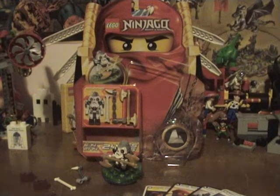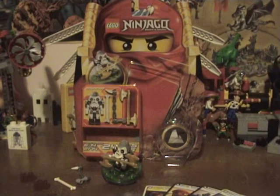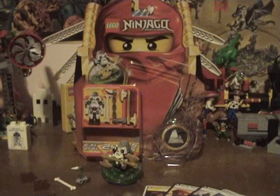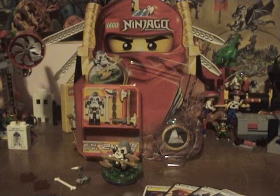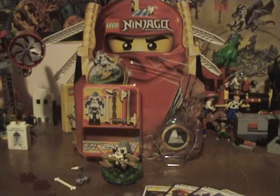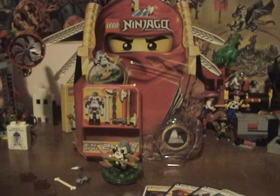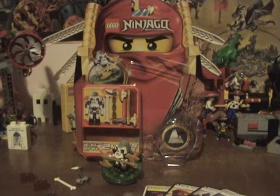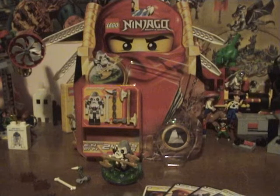We're going to look at Cruncha, the final spinner pack of Series 3! It is set number 2174. It is ages 6 to 14, it is 24 pieces, and it is $9.99 - overpricedness, of course. It is Cruncha! Cruncha is the Earth General, as Whiplash was the Ice General, Knuckle was the Lightning General, and I guess Samukai was the Fire General. We're going to take a look at him in our first rendition of Stack Attack!